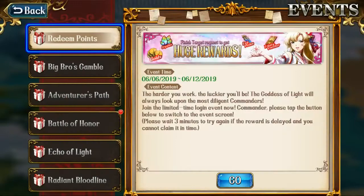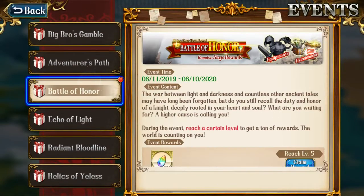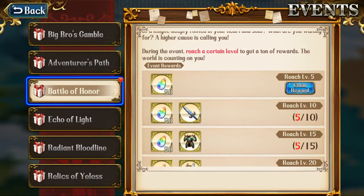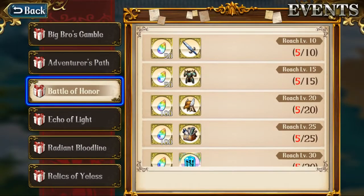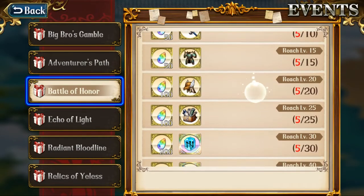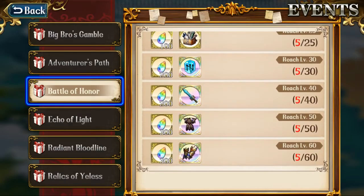We hit our next level — always look for these red dots, they are indicators for you. Here we're going to get 50 Trinity Crystals, which is nice. The game just rewards us. Each level we reach has rewards: at level 10 we'll get a mithril sword and 50 more crystals, and we'll cover those as we go.